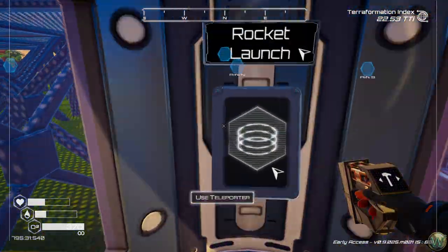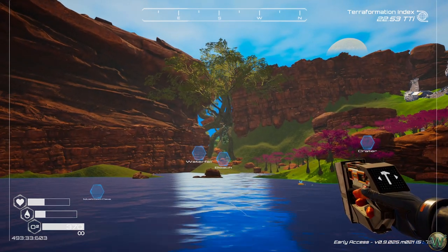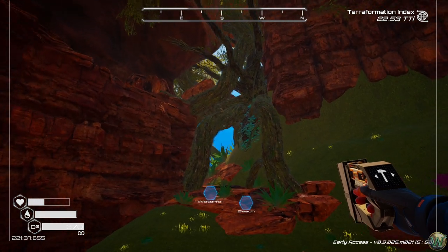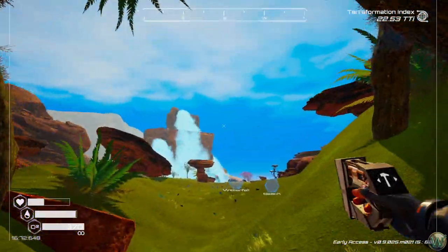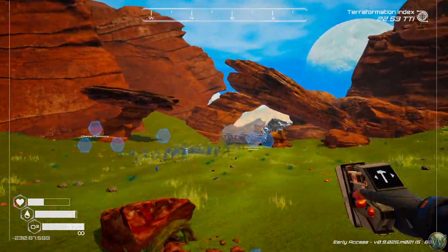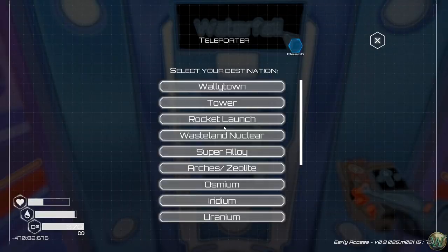Oh, another new thing — there is an opening here now in the wall between the starting crater and the waterfall area that opens up at a certain hydration level. I'm assuming it's blocked with ice to begin with, like many of the caves. So we can fly through here now if we don't have teleporters yet and appear in the waterfall area, just next to the cave to the mushrooms. But we have teleporters everywhere now, so that is not that useful.